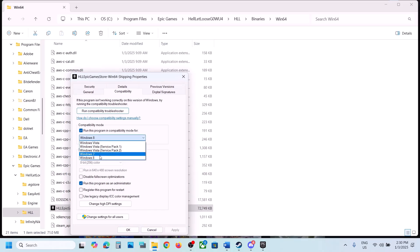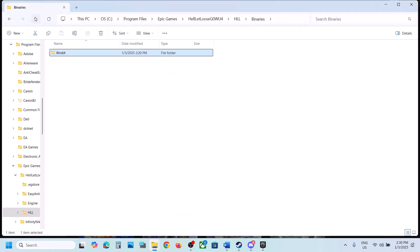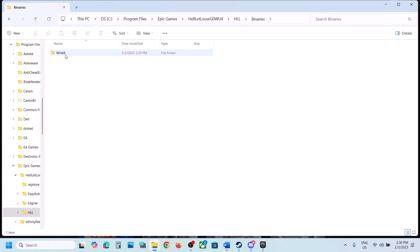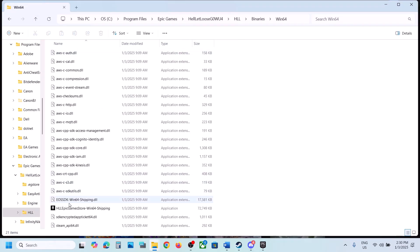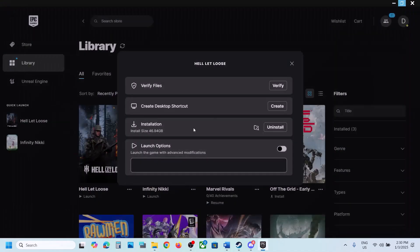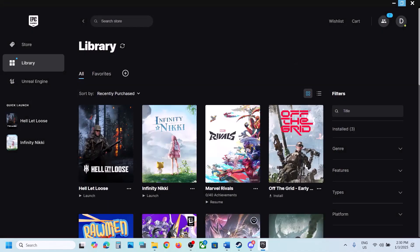If that does not work, try selecting Windows 8 compatibility mode, hit Apply, click OK, and launch the game to check. If still not working, try Windows 7. You can also check Disable Fullscreen Optimizations, hit Apply, click OK, and launch the game. You can try these compatibility settings on the other exe files as well. If nothing works, uncheck all these boxes, hit Apply, click OK, and follow the next step.